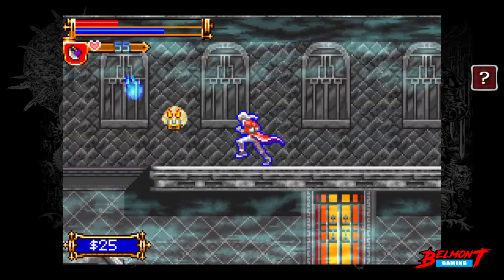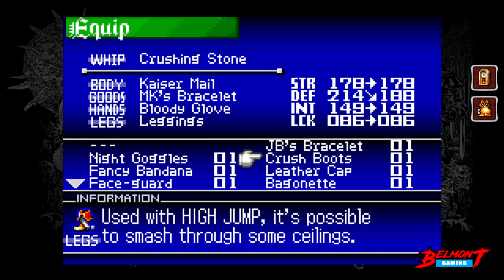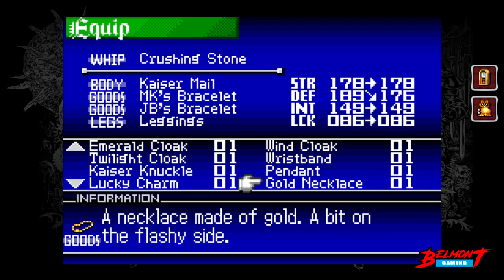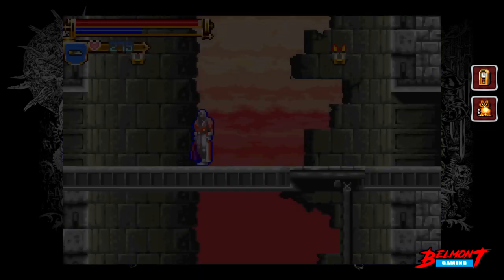As in any Metroidvania, exploring yields all sorts of accessories and pieces of armor. What sets Harmony of Dissonance apart is that besides your armor, you can equip up to three accessories. So instead of going for a boot, you can equip another pendant, for example. This can be pretty useful at times.